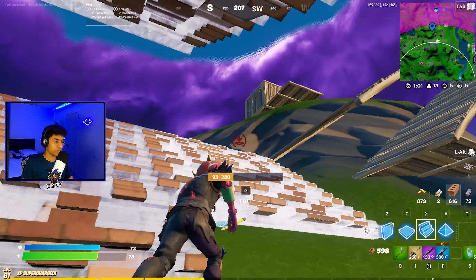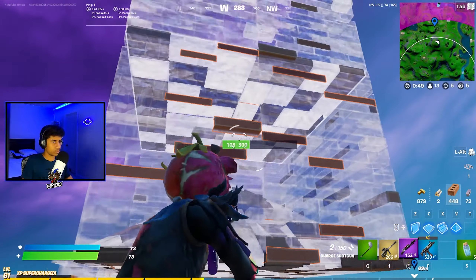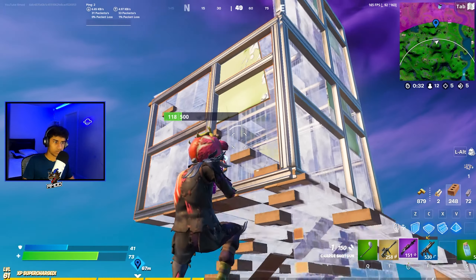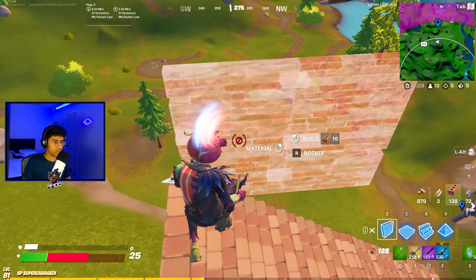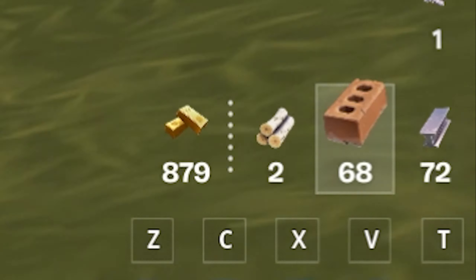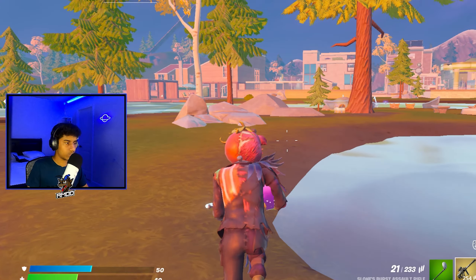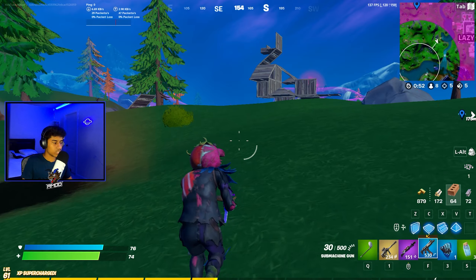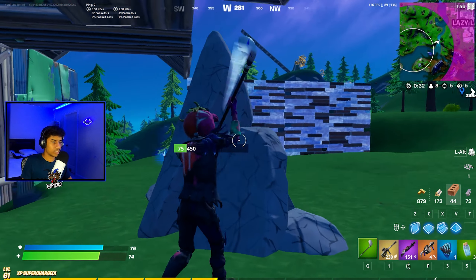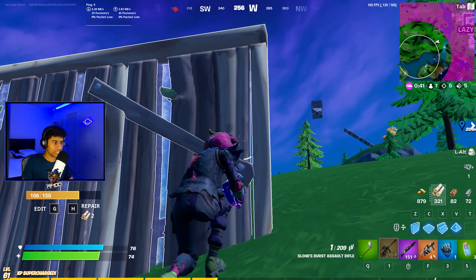29 damage three times — come on, this guy's not wearing a spooky skin so he has to die. Someone shockwaved off — I see you up there. Let's go kill a chicken for some meat. We're running low on mats, not looking good — there should be a campfire around the corner. Got some mats, got some shield, we're chilling. Found a shockwave launcher — no rockets though, I can work with that.